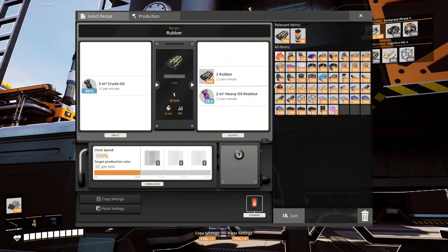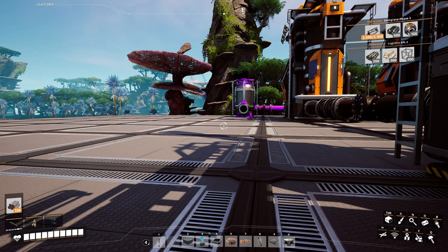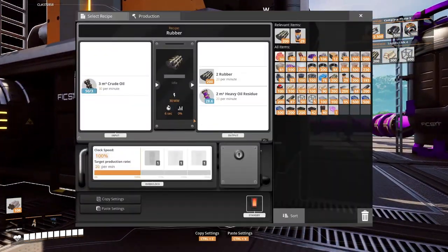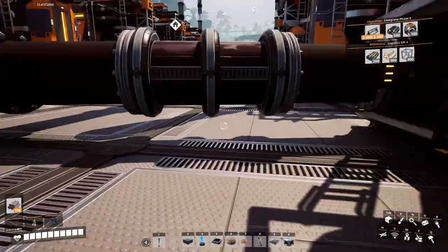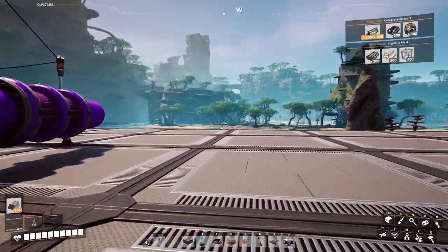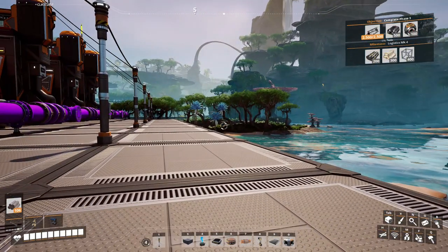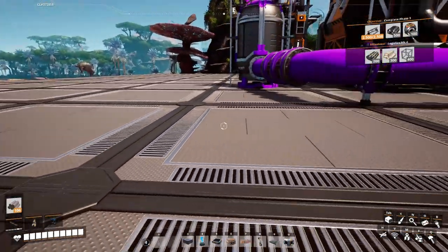They're all shut down right now because they've maxed out their outputs - I'm not sending the solid outputs anywhere yet. I did bring the fluid outputs - which is this heavy oil residue - because I can turn heavy oil residue into fuel. This guy is producing 10 per minute and this guy over here is producing 20 per minute. I probably should split these evenly - I'm going to turn one into pure rubber, another into pure plastic, and the third one into pure fuel, which gives me the polymer resin I need for some other recipes.